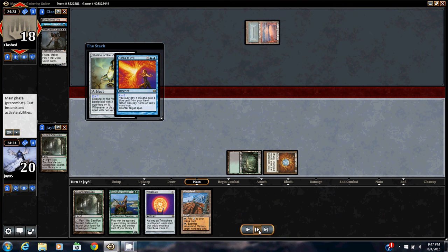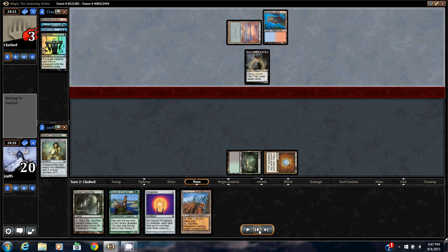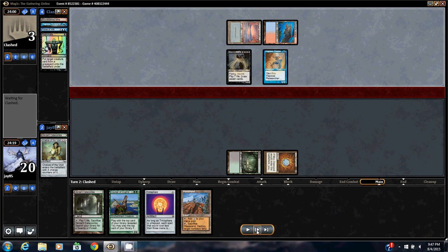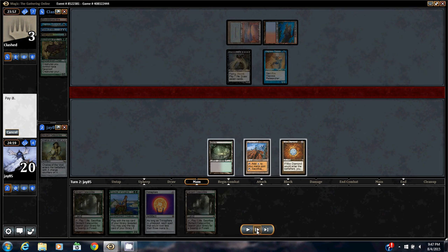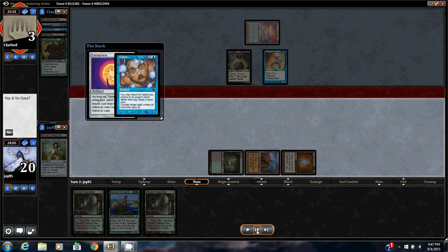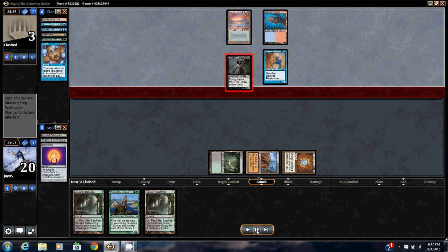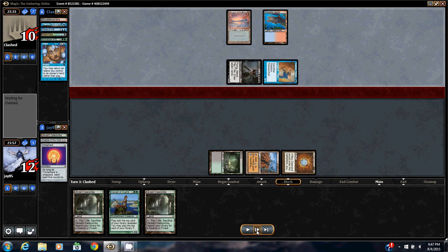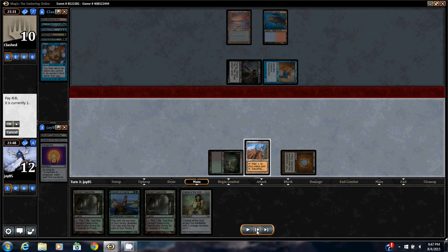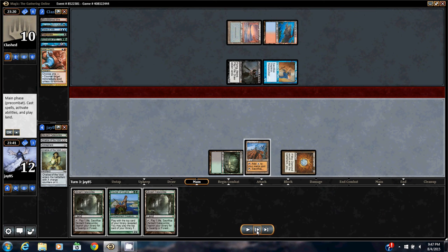He forces the Chalice, then reanimates Griselbrand, and then another Hapless Researcher — and he Dazed my Thoughtseize too. So I'm pretty much dead; I'm just playing it out hoping to draw into Karakas. I had it all this game but just couldn't stick the Chalice.